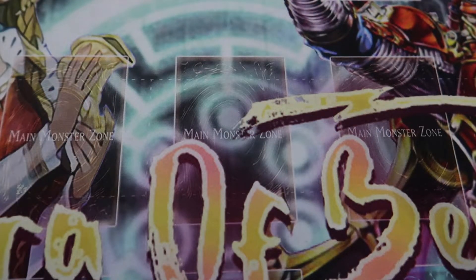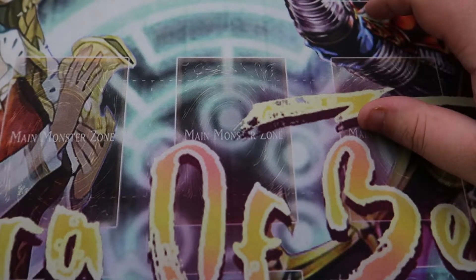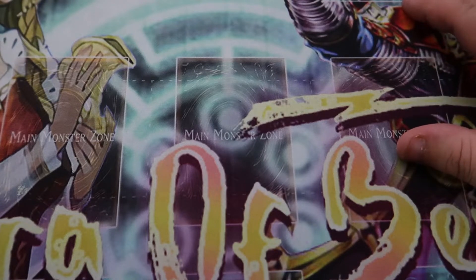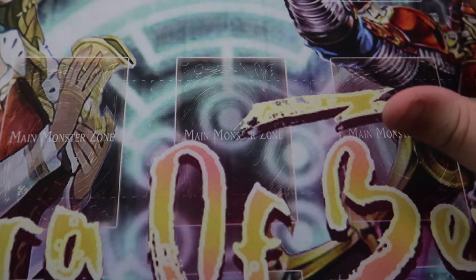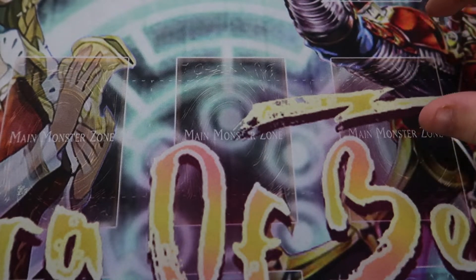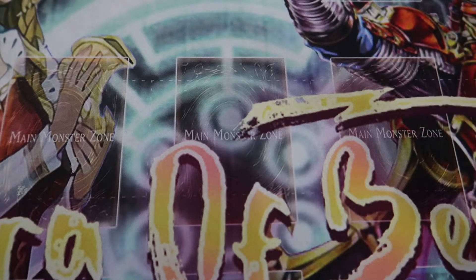That's it for the deck profile. Now talking about some of my matchups: round one I played against Mystic Mine Exodia, which I curb-stomped — I banished all the pieces from his graveyard. Then I lost to Dragon Link, I lost to Salamangreats, I lost to World Chalice, and an Orcas player. Those were the four losses, and that was all before I knew I could activate cards from my hand with Max. It was really bad — I found out because my opponent asked to read Max, and he read it out loud.